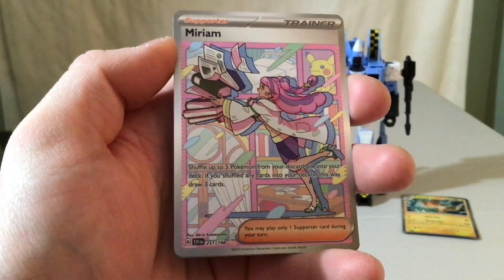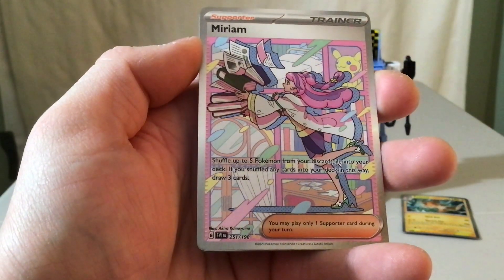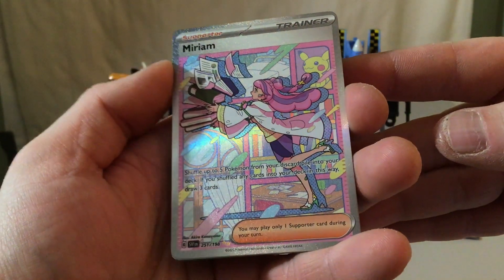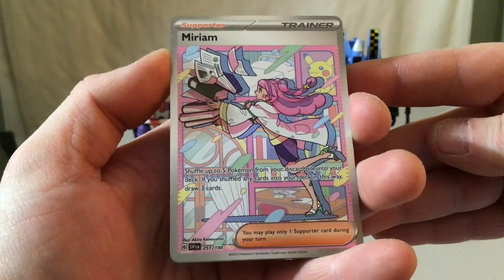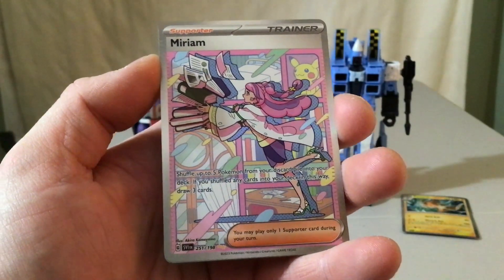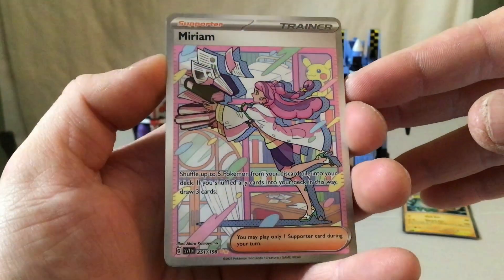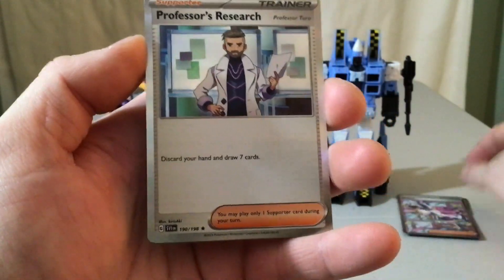That is a big pull right there. I do think I've already gotten this — let me see, 251. I still need the regular full art, interestingly, but I have pulled this illustration rare. This is the Miriam Special Illustration Rare — oh, there's all the sparkles. I do believe this might be like the most valuable card in the set. I'm not going to take the time to look it up, but that is fantastic. That is definitely a star pull from the set — more than paid for the blister and then some, I'm sure. So very awesome there.